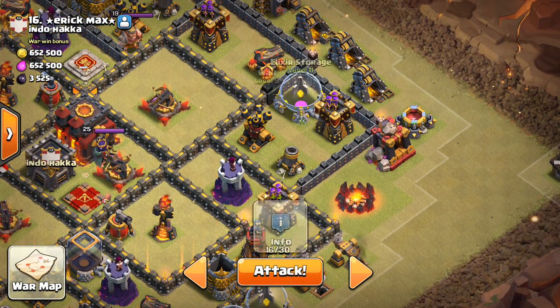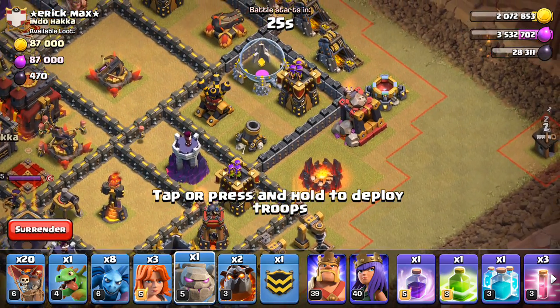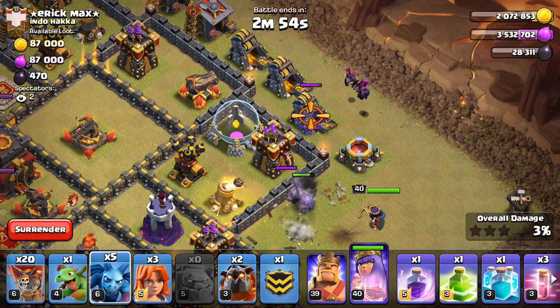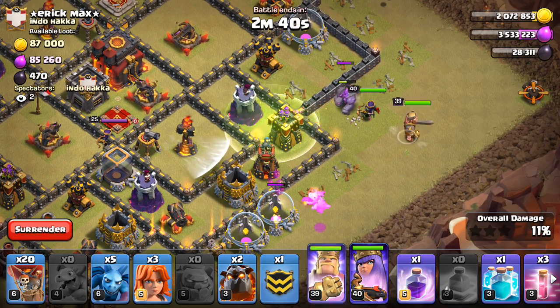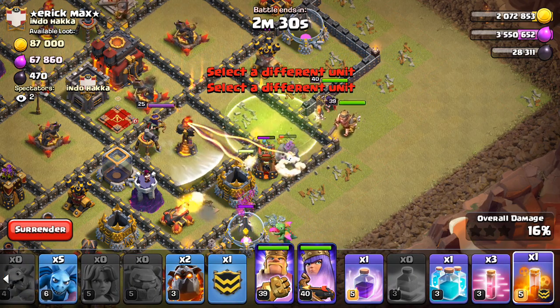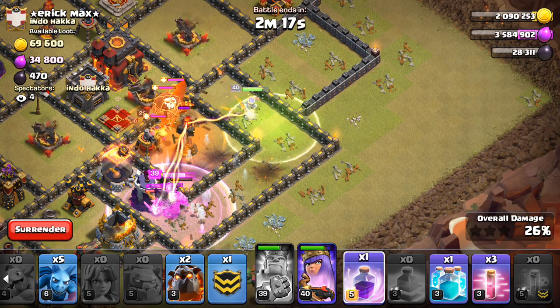I'm going to drop the queen right around there. She should step up, take this stuff out — air defense can't reach there. Okay, we're good. Let's do this. Start off with the golem. Baby dragon — almost forgot. Let's get this jump ready. King. This is great. They're coming. Let's get this poison ready right now. The queen's in there, that's good at least. Pop her now, get the inferno, get the dragon. Need that defensive queen. Perfect.